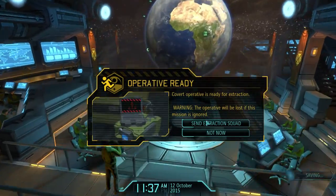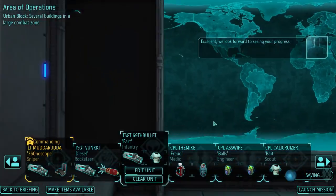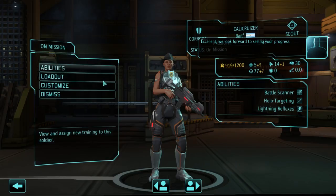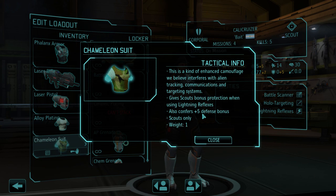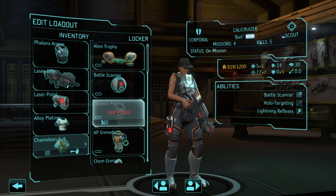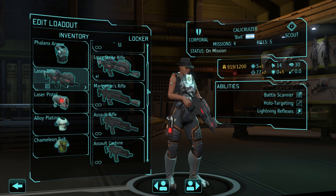Let's go right here to the covert data recovery. I'm not sure if I actually need the Chameleon suit, but you know what, I'm gonna take it just because I'm upset that I lost scouts, and this is scouts only. Despite the fact that assaults also get iron reflexes, they would never get this. So I think this is a better idea.